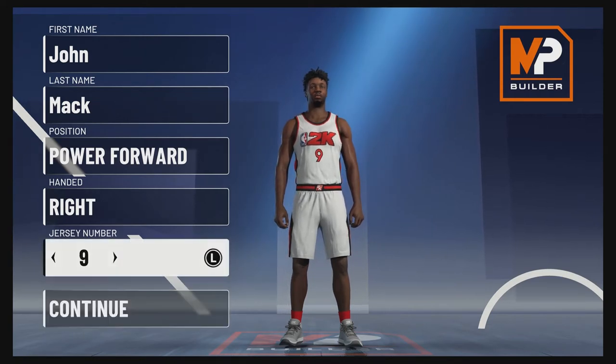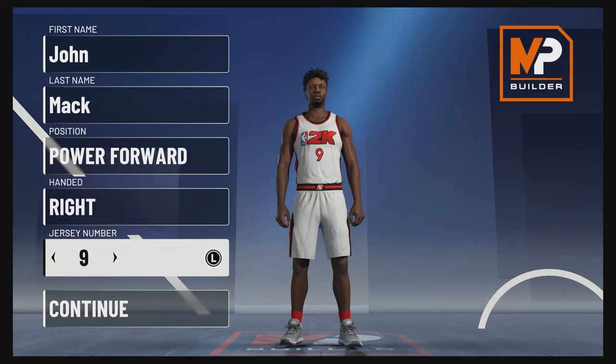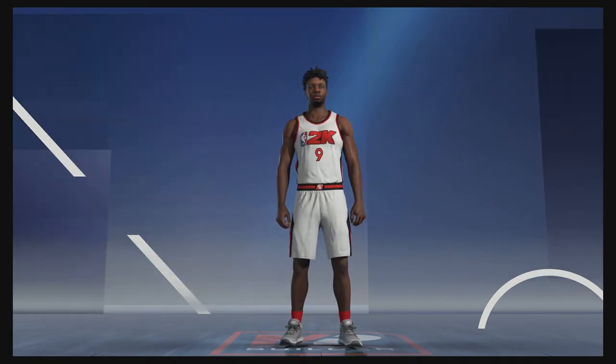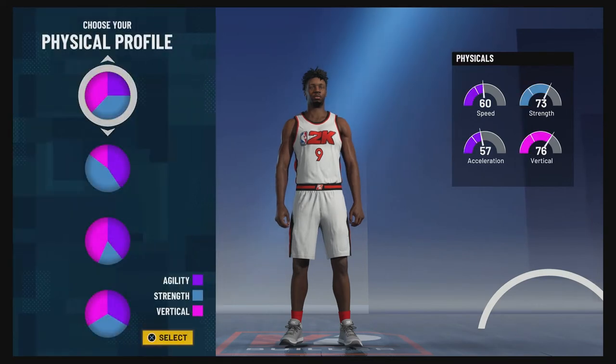So without further ado, let's get into the build. The position is going to be power forward — hand size doesn't matter, jersey number also doesn't matter. I chose nine because that's the number he wore with the Hawks for his entire career. For the pie chart we're going to go with the more green than blue pie chart, and for the physical profile we're going to go with the strength-inverted physical profile.